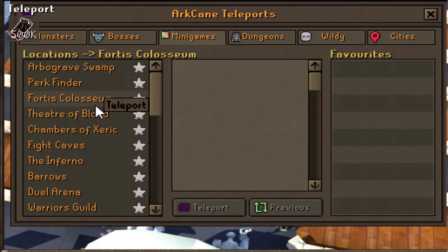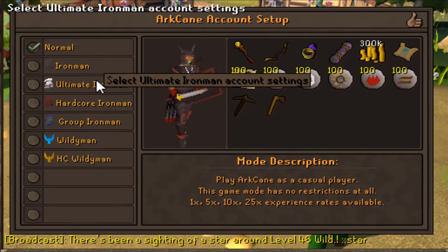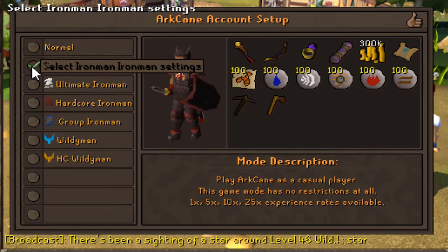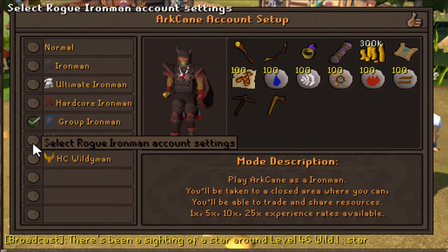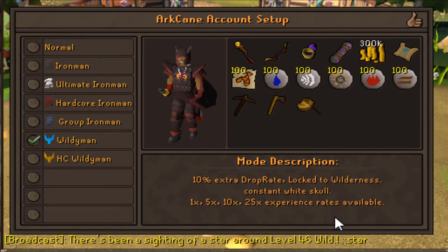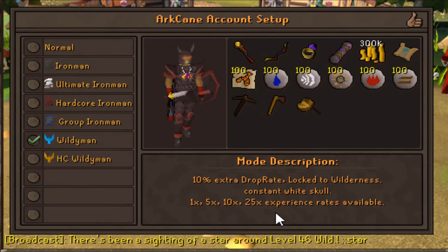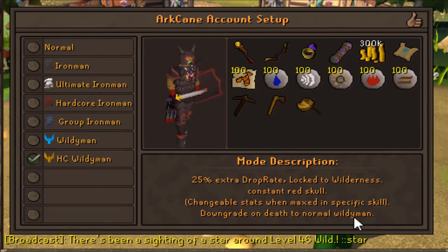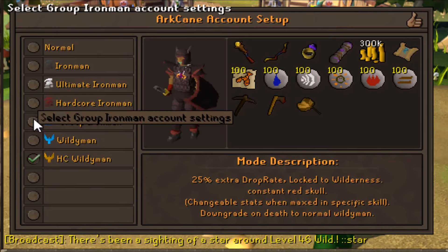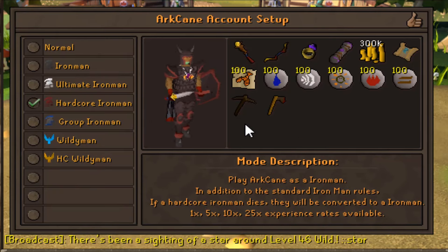I've also just made a fresh new account real quick, just to show you guys what different modes you can choose from. You can choose from Normal, Iron Man, Ultimate Iron Man, and Group Iron Man. They even have their own custom game mode called Worldy Man - you get 10% extra drop rate but you're locked to the Wilderness and you're constantly skulled. That's a hardcore one - you downgrade to Normal Worldy Man on death, but you get 25% extra drop rate. Lots of different modes to choose from.